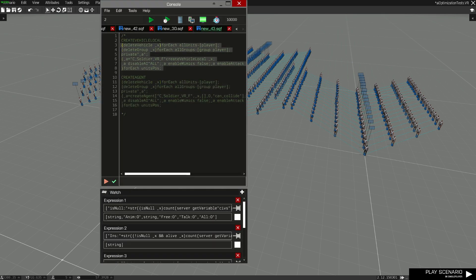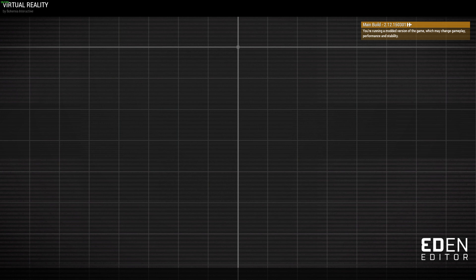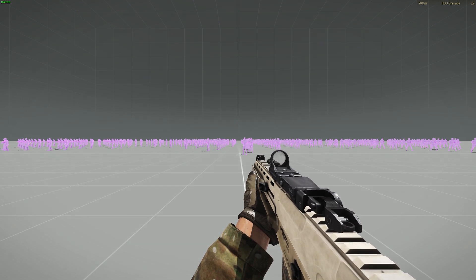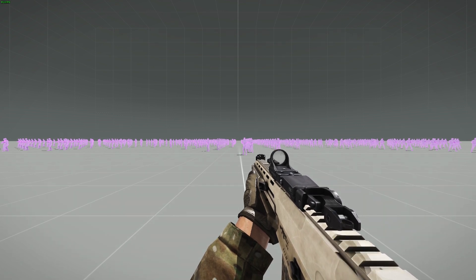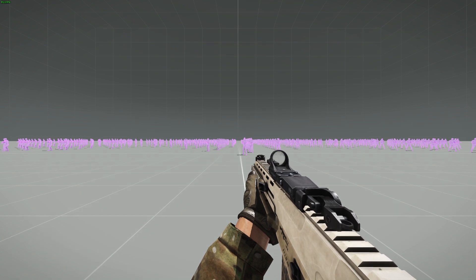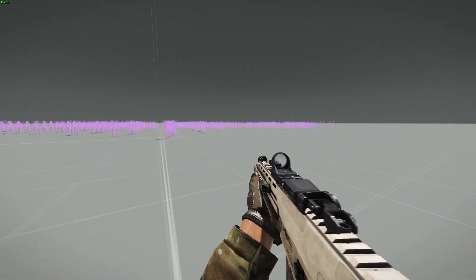Now let's go straight into create vehicle local — this is where we really see the performance impact I'm talking about. We have 106 fps now. Remember, I'm recording, so that also impacts performance. But that's damn near close to double the performance. Even when I'm turning, look how smooth it is. That's why I recommend using create vehicle local.